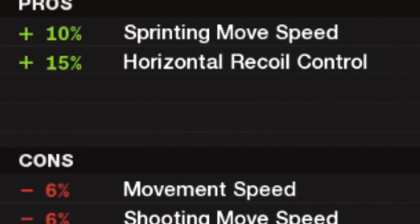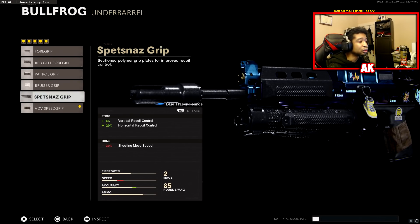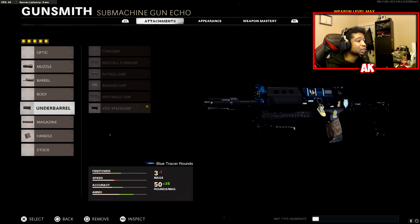The next attachment is the BDV Speed Grip. The reason we're not using the Spetsnaz for extra recoil control is because you'd lose 30% movement speed, which is quite critical on this weapon. I just want to maintain that movement speed, so the Speed Grip gives you the best of both worlds.